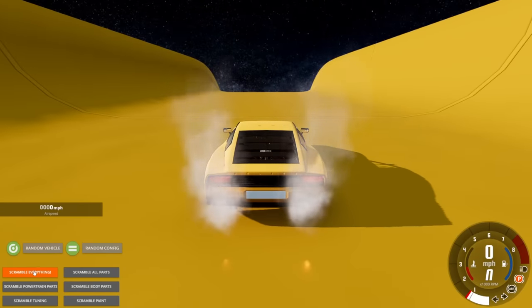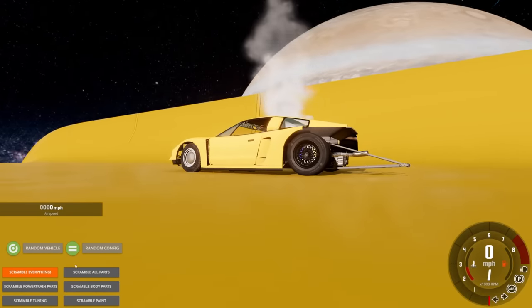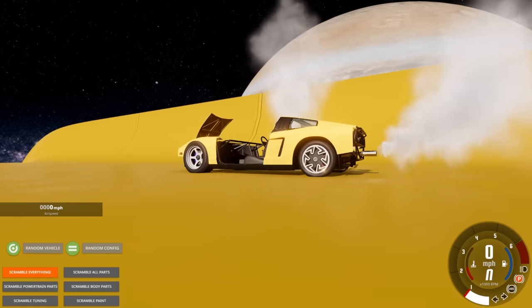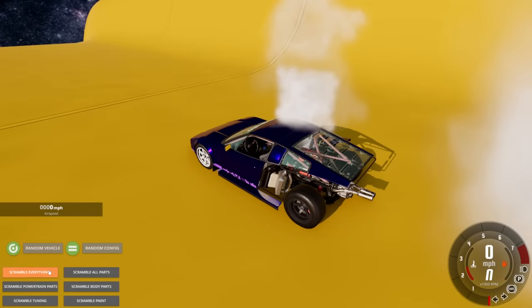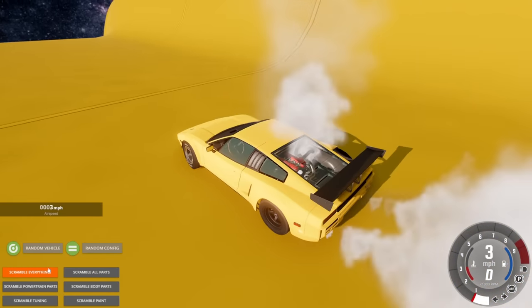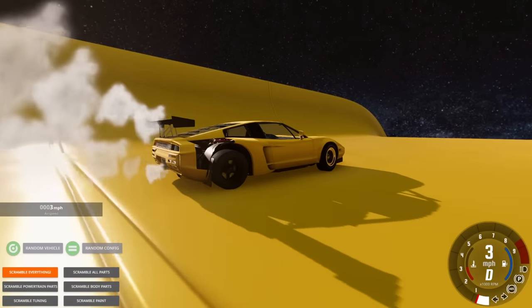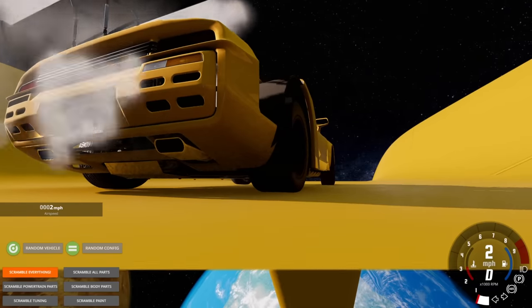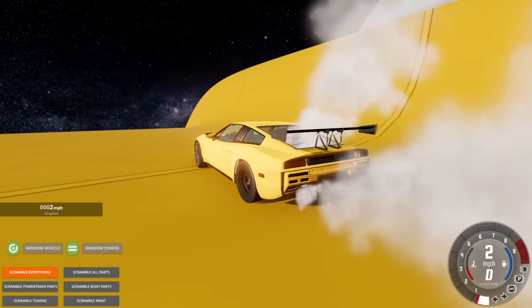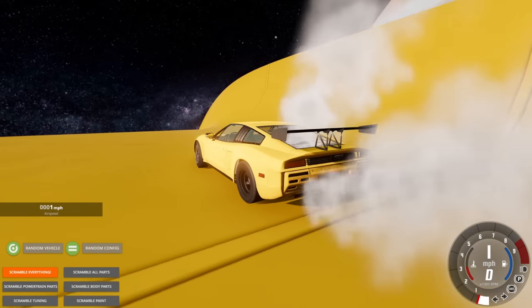We got the bull — let's scramble it and take a different path. It has no fuel in it — what a shame, it looked fast. It doesn't run at all. Let's scramble till it runs. The bull is really broken. It looks like it's ready to explode, it's so slow. It sounds terrible — this is only gonna take about five minutes to get to the edge of the ramp.